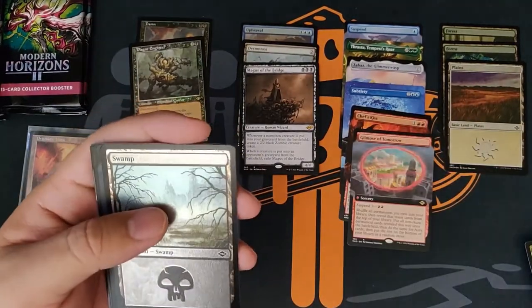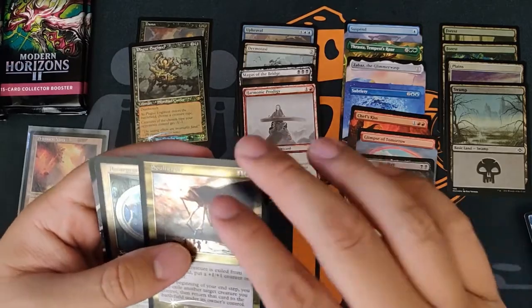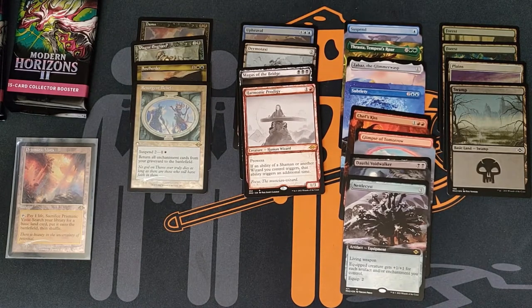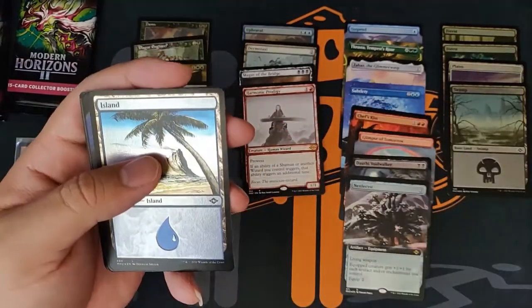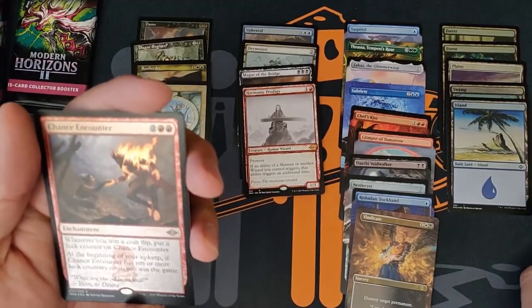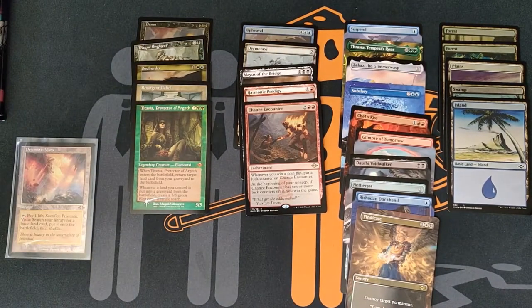Tireless Provisionary — I don't see that card enough and it's an uncommon. Dottie Voidwalker. Harmonic Prodigy for a rare, Mind Collapse, Soul Herder. Some duds right now. We're almost done with the first pack and I'm not feeling too good, guys. Land for turn, Richstand, Dog Hand, Late to Dinner, Vindicate. Chance Encounter — I don't remember that one. Titania — that's cool. We have three mythics and we are done with the first half and no fetch lands.